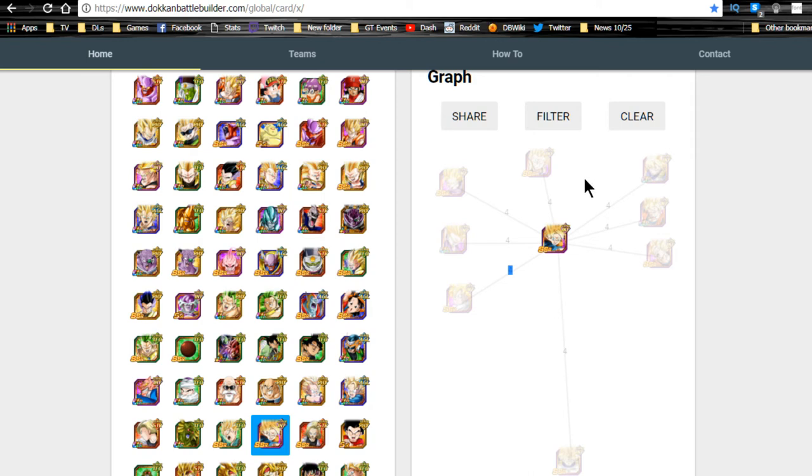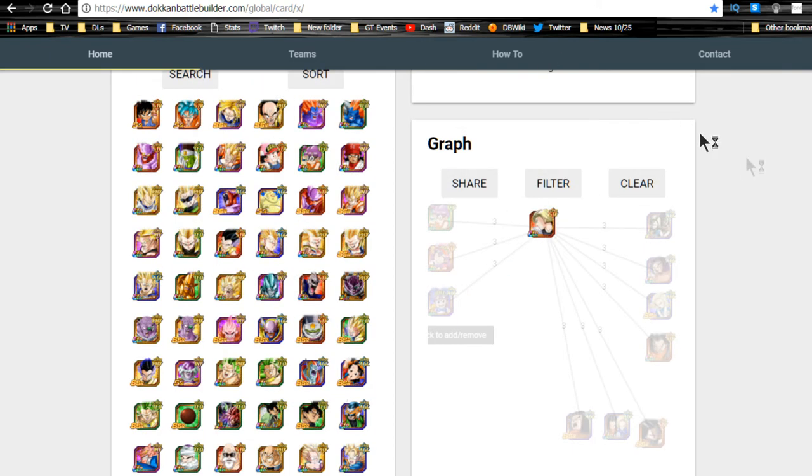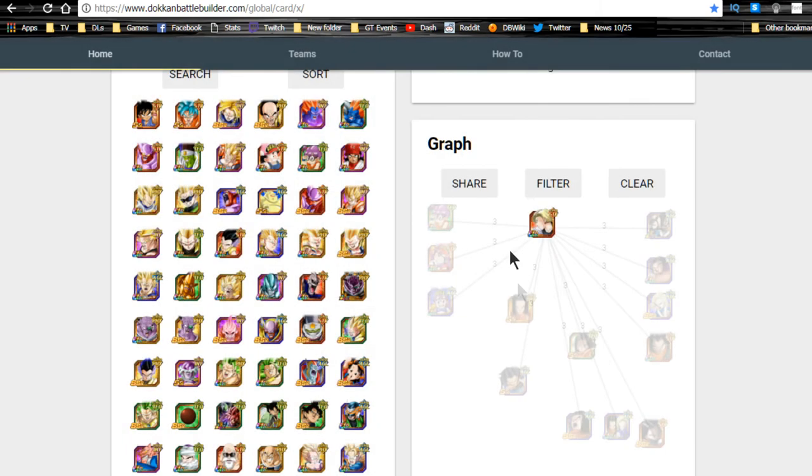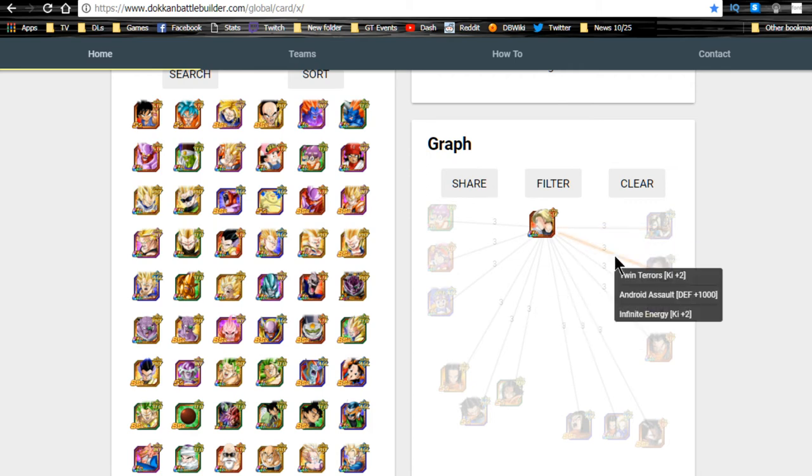Both Trunks and Goten link well with Super Saiyans because of their common link skills. Android 18 is a different story — she really doesn't link well with anyone. The Technique, Strength, and Agility Arales are the three that link best with her among heroes. She only shares three common link skills with everyone SSR and higher in the game. Adding SRs, she only gets three more — the three SR 17s.